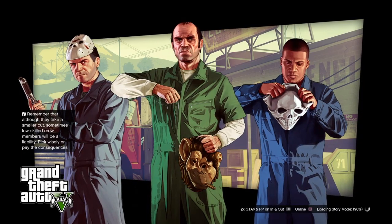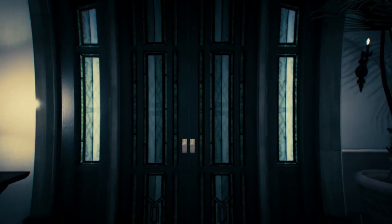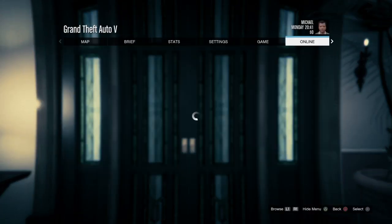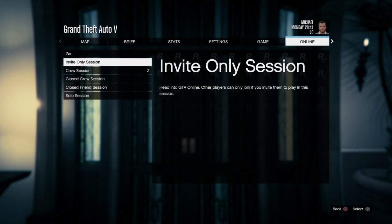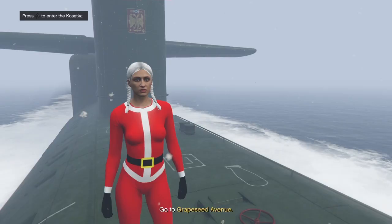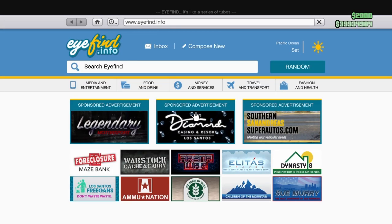First thing you do, you load into story mode, because from story mode you go to online, then go play online and invite-only session. Why? Because nobody will bother you - it's only you by yourself, no other players, so nobody's gonna touch you.